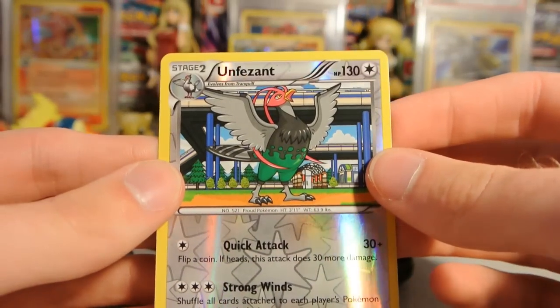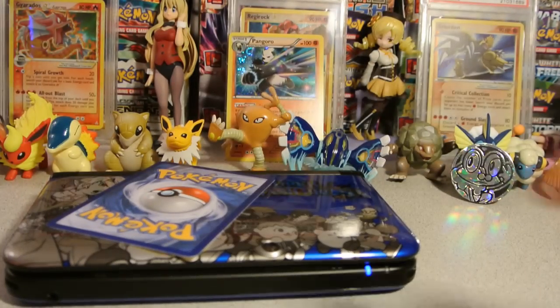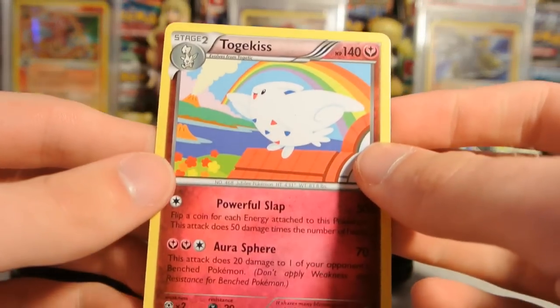My reverse is an Unfezant that is an uncommon, not a rare actually — I thought that was going to be a rare. And my actual rare is a Togekiss, regular rare.